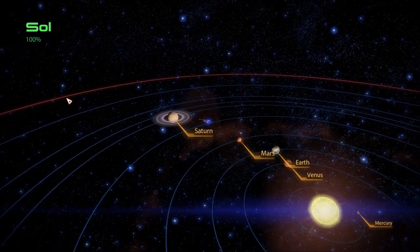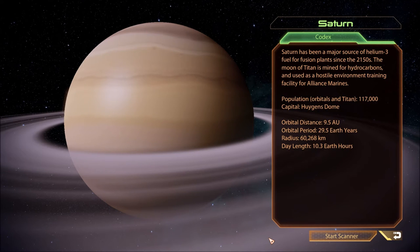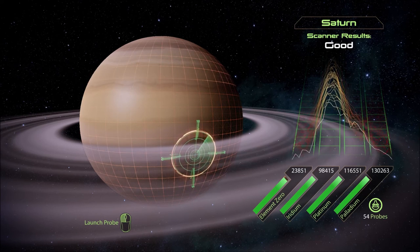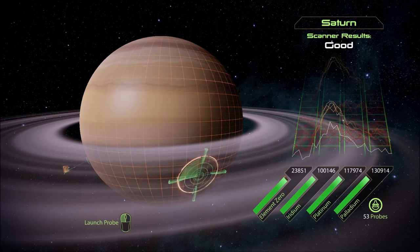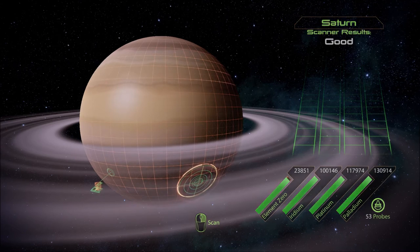Saturn. Saturn has been a major source of helium-3 fuel for fusion plants since the 2150s. The moon of Titan is mined for hydrocarbons and used as a hostile environment training facility for Alliance Marines. Population on orbitals and Titan: 117,000. Capital is Huijin's Dome. Scan results are good - some iridium here. We're looking to see if we have any element zero here - apparently not.